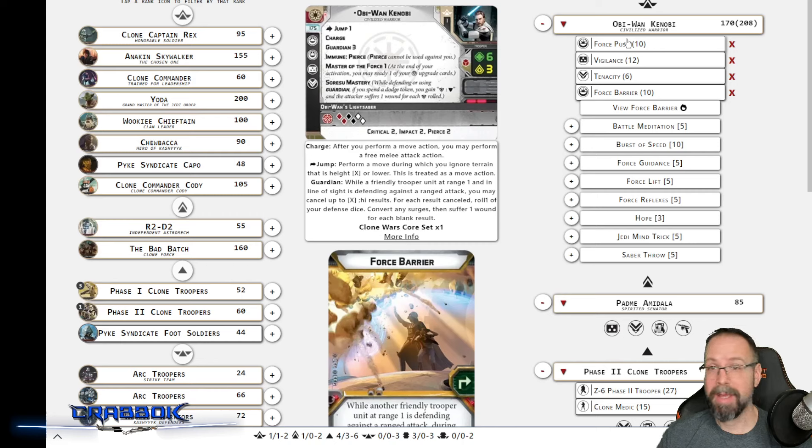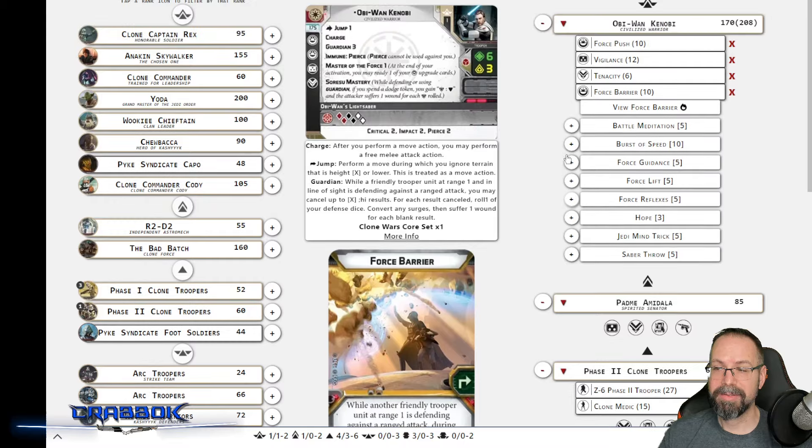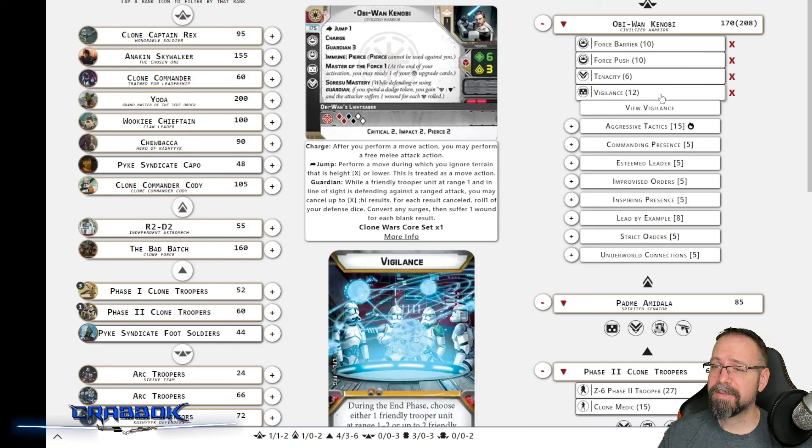Then maybe Obi-Wan would want to get in on that and get close and do crazy stuff. I gave him Force Push also — the clone commandos want opponents to be at range two, and a smart opponent will try to stay outside of range two, limiting the effectiveness of the commandos. So maybe Force Push will get them in range or just get Obi-Wan out of a spot. I'll also give him Vigilance — it's expensive, but so he can take a dodge first turn and then just keep it.